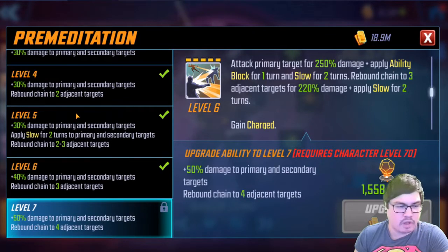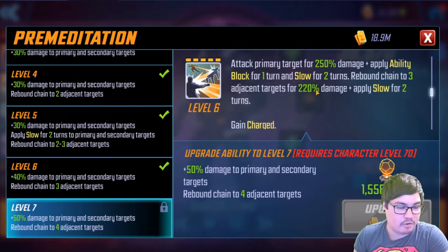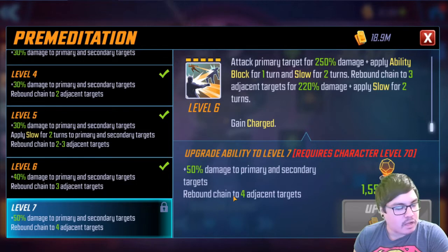Premeditation, his alt, is on a bit of a longer cooldown but also a turn-one ability. It attacks the primary target for 250 damage, applies ability block for one turn and slow for two turns — that's really nice. It rebounds to three adjacent targets for 220 and applies slow for two turns, so everyone gets slow but only the primary target gets the ability block. He gets charged from that, and you'll see in the passive that's why he needs the charge. The upgrade adds 50 damage and rebounds to four targets.